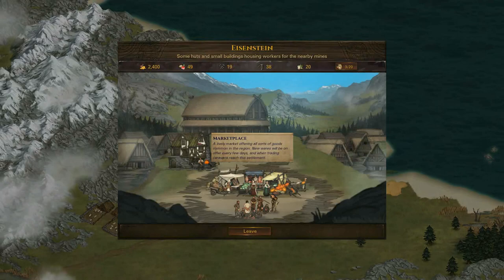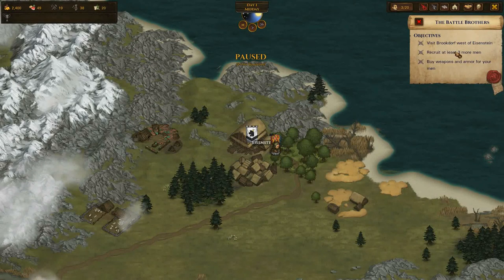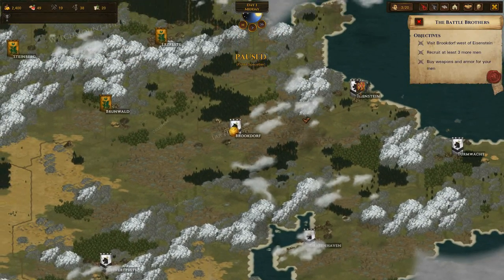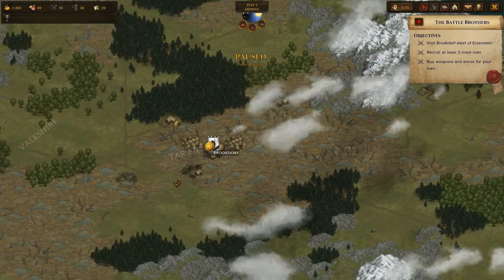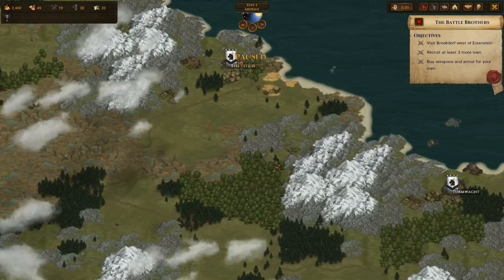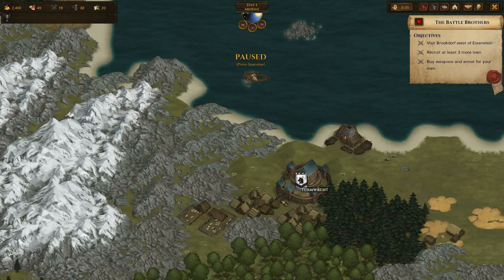So straight after all that chit-chat, you have a mission to pick up three guys and to visit a settlement. It tells you to visit a settlement - my one is visit Brockdorf, west of Eisenstein - and it's going to tell you to recruit three men and basically come back, buy some weapons, do your thing.